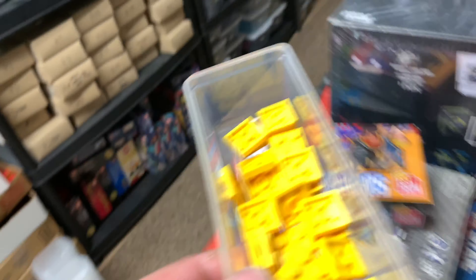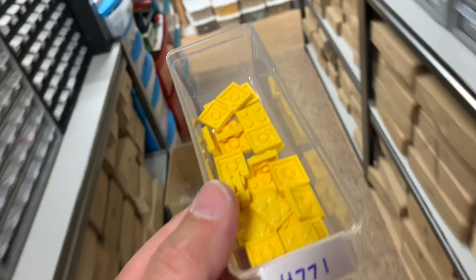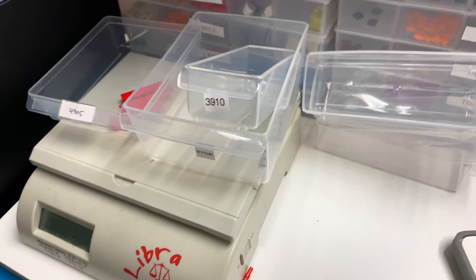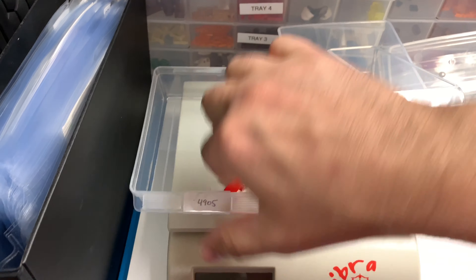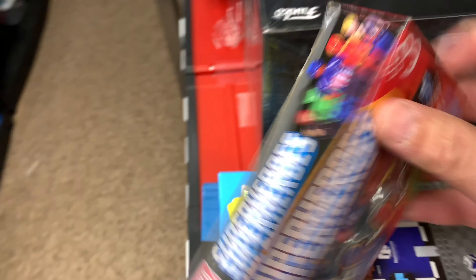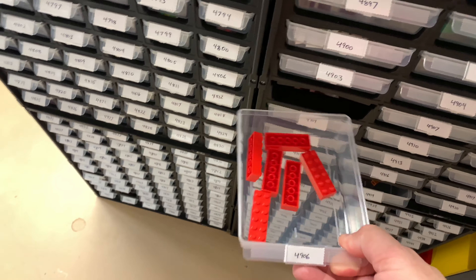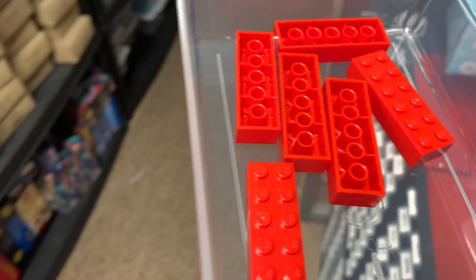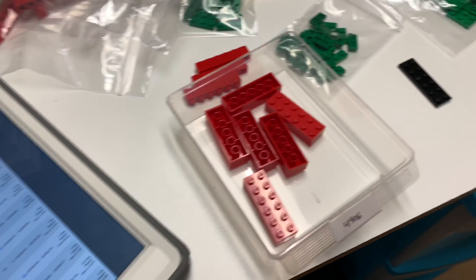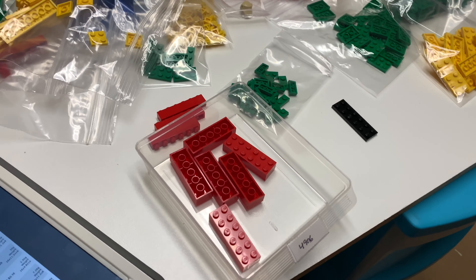I only needed four of those. I'm very glad that my wife always thoroughly counts, because this was from an order that she did — there were three left and there were three that needed to go in his order. And then drawer 4906. Still got that. So, a lot of standard bricks and plates. What he's doing here, you can do as well — piecing together a set.